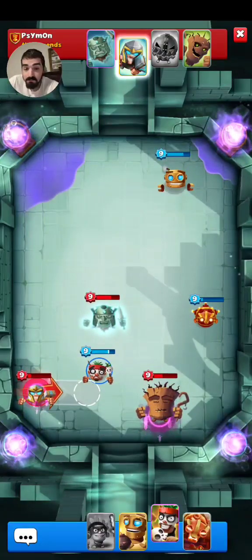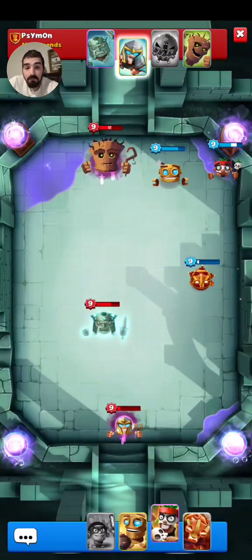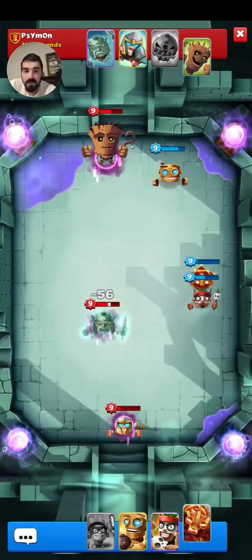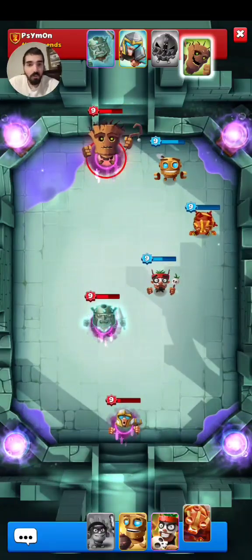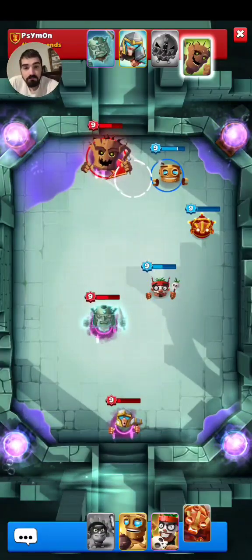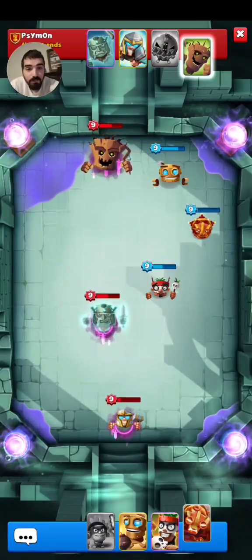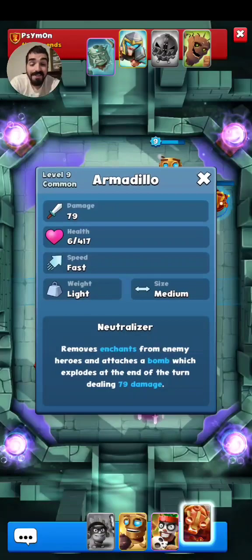He might heal up the Treant — that's fine. Let's enchant his Wraith since the Wraith does go next. Let's see if we can push the Armadillo towards nobody — that's fine. At least all three of them are enchanted. The Wraith does not go next, the Treant does. He should go after my Armadillo. The Armadillo can do lots of damage. He probably will take out the Armadillo — the Armadillo has 28 health. The Armadillo does survive with 6 health.